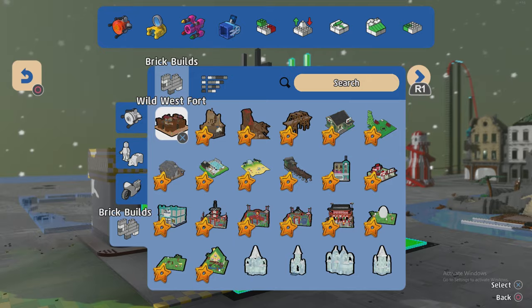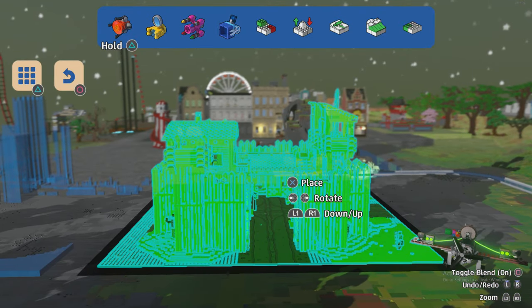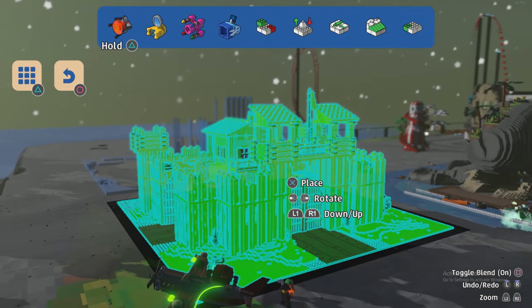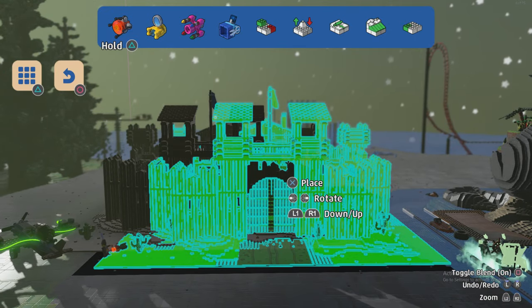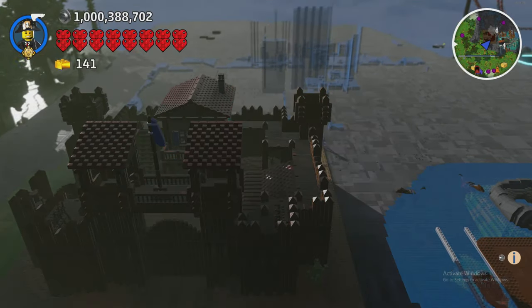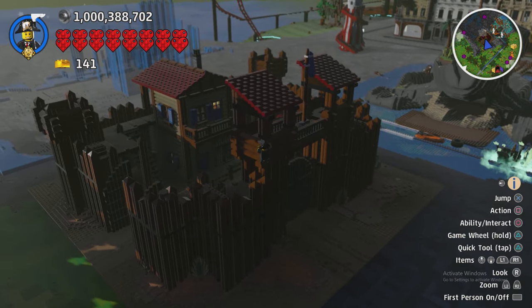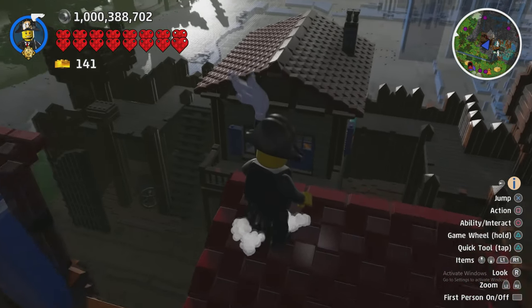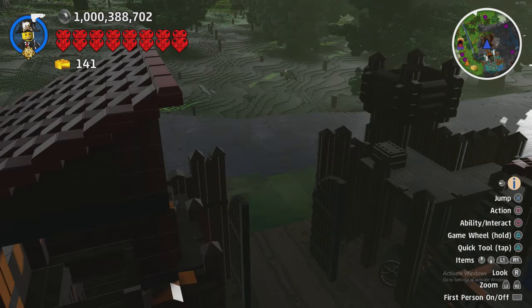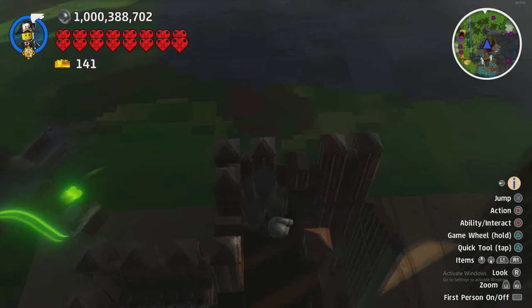We're doing the Wild West Fort now. This is definitely a miracle build - I like all the western builds in the game, just because I like western movies and also Red Dead Redemption - you definitely get that kind of vibe from this. It's one of the first missions in Red Dead Redemption where you go to a fort and as you're approaching it some guy on the top just shoots you - I don't know if you remember that scene but that's what this fort reminds me of.